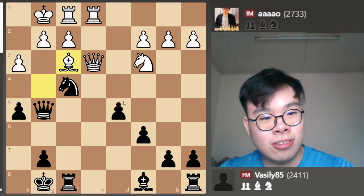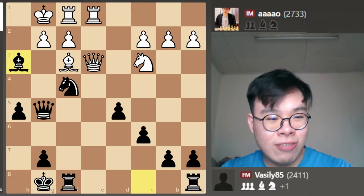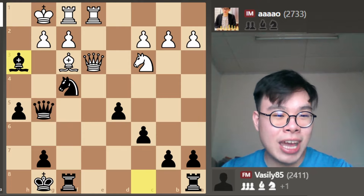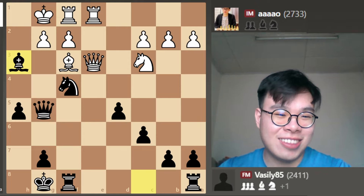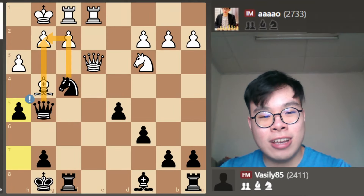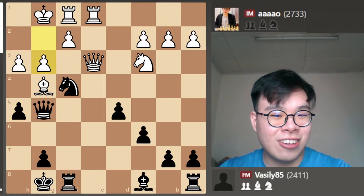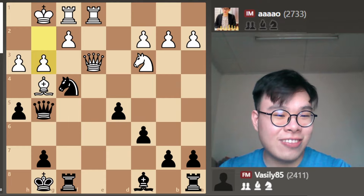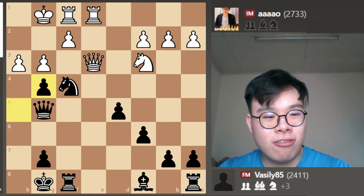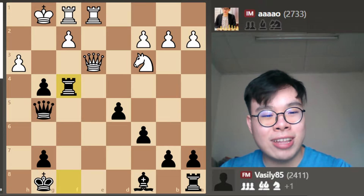For instance, if White plays Bishop f3 trying to use this Bishop to defend g2, then Bishop takes h3 and we are living the dream — developing our Bishop, winning a key pawn, and crashing through. Instead, after h5, White went full desperado and played the move g3. This cannot work — White is trying to get some counterplay on the kingside by opening up his king. H takes g3, he takes my Knight, and simply Rook takes f4. Now we're a pawn up with a continuing attack.